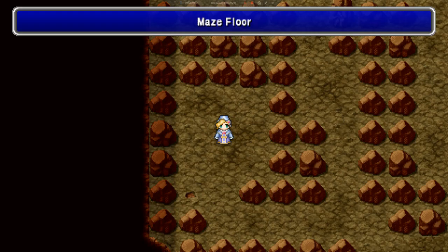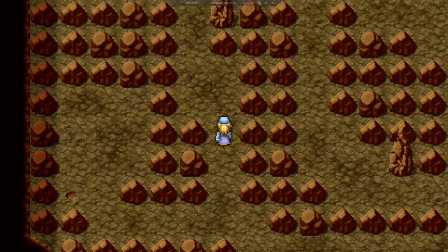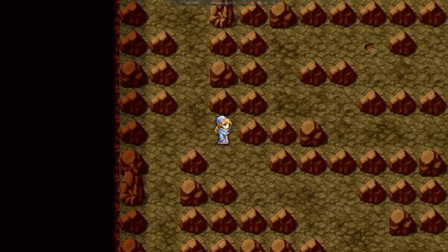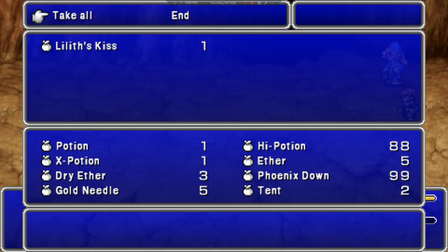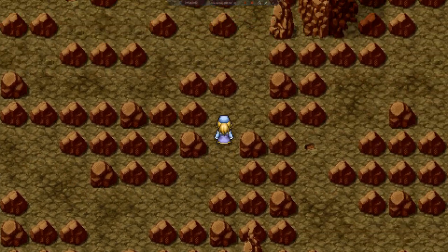Our next floor is the maze floor, which is exactly what it says. There's no chest here. You're going to go up the north path, then take the lower right path. That was two liliths — I got my lilith's kiss after all. Then we're going to take the upper right path.